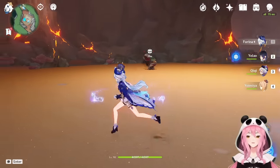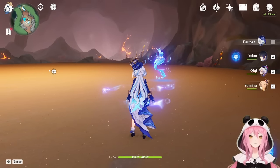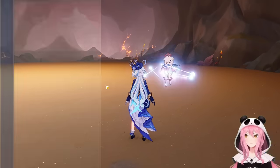For exploration, having Farina in your team means basically infinite healing — just pop her skill in Pneuma stance, use the Singer of Many Waters, and stand still. You never need to cook food or run to the Statue of the Seven. She's a very easy character to use despite having a lot going on in her kit.